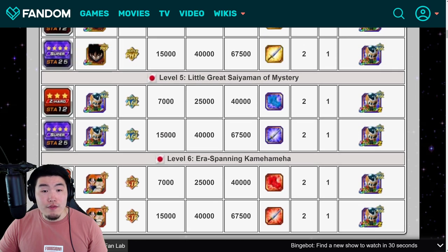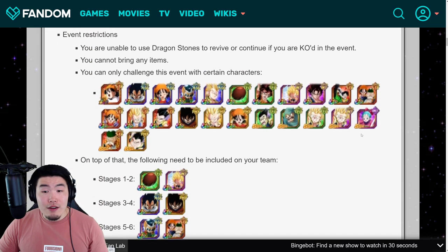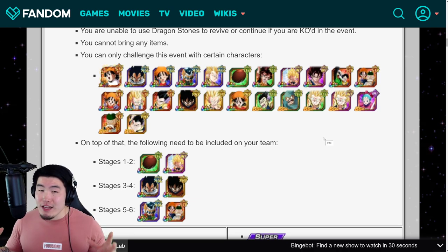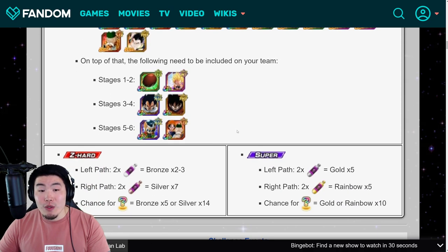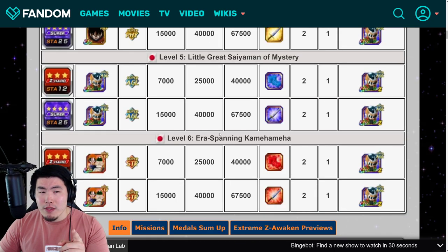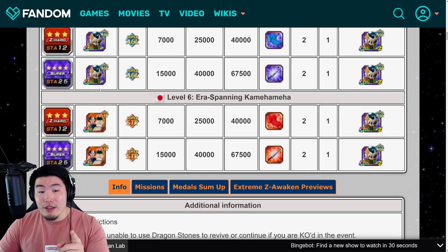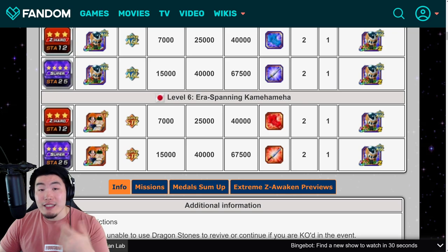This is the event, and they are going to be in stages 5 and 6 respectively — stage 5 for the Kid Saiyaman and stage 6 for the Grandpa Gohan and GT Pan. The pool of allowed units is significantly smaller. When you challenge stages 5 and 6, you'll need these characters on your team. I'm not exactly sure if you need both for both stages, or just Kid Saiyaman for one and Grandpa Gohan and GT Pan for the other, but either way you need to get both of them done, so it makes sense to include them regardless.